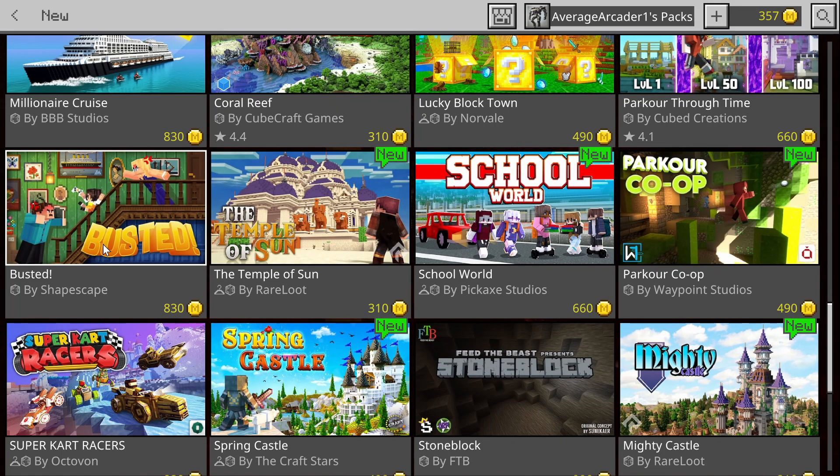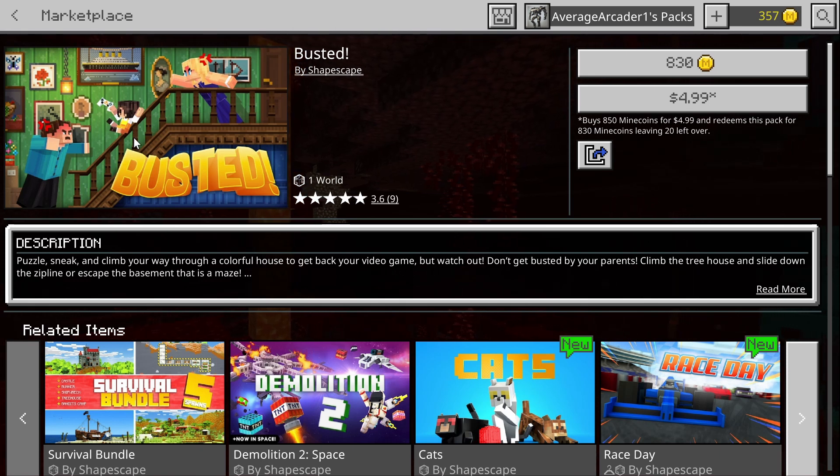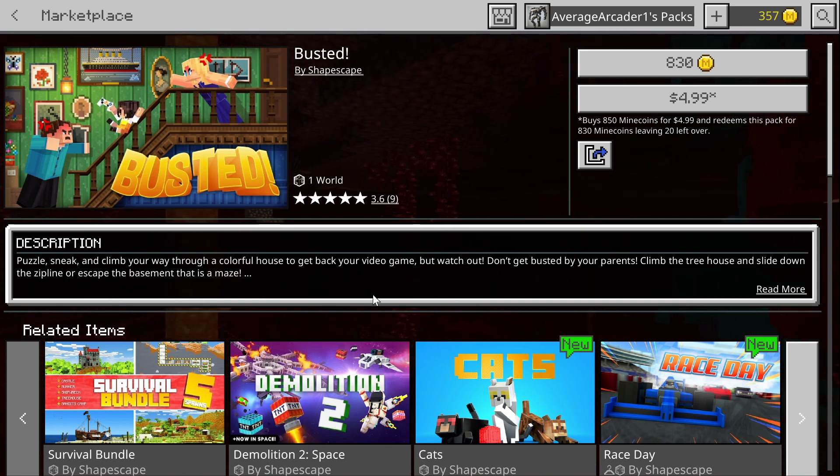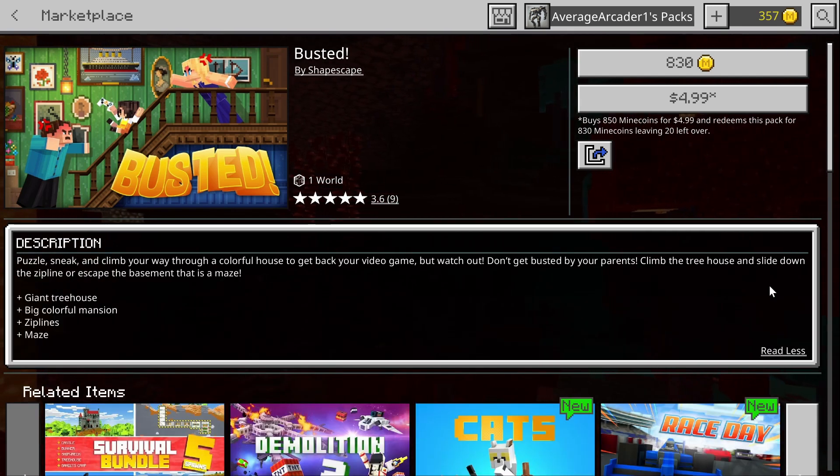For our last one: Busted. This looks very interesting. I really do like Shapescape — they did that gladiator game I did a series on and had a lot of fun with. I kind of stack them right next to Everbloom because they both make really nice, functioning maps that give you more than just an edited regular world. This one gives you objectives to follow.